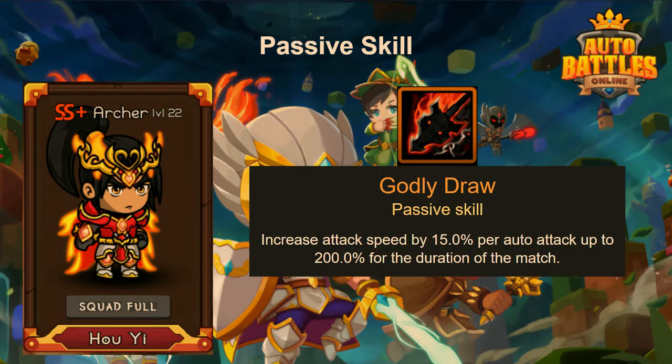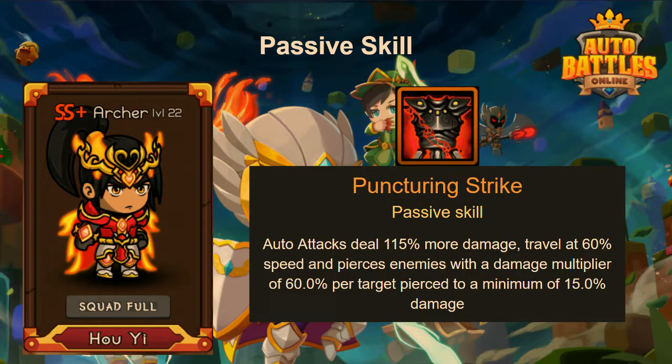His best ability — the one that might make him good for arena — is Puncturing Strike. Auto attacks deal 150% more damage, travel at 60% speed, and pierce enemies with a damage multiplier of 60% per target pierced, down to a minimum of 15% damage. For each enemy it pierces through he does a little less damage. In Slimed Claws, with slimes all around, the piercing ability will be really good — you should be able to clear the slimes and still deal damage to the slime boss.